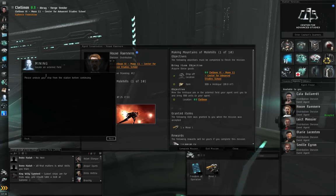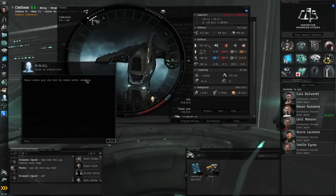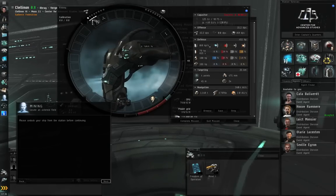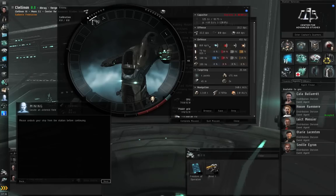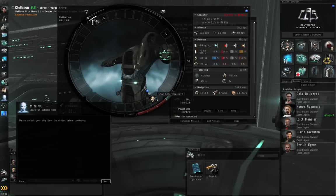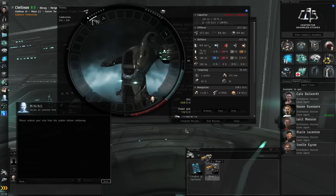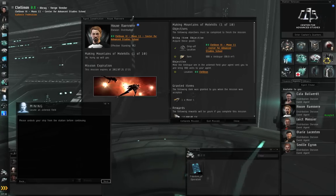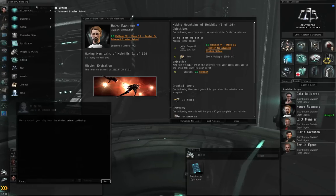The in-game tutorials will throw text at you — you can read through it at your leisure. Basically, we need to go to the fitting window. Remember that your ship doesn't have any abilities in and of itself aside from flying around, having a warp drive, and jumping through stargates. If you want your ship to do things, you need to fit a module. We have a weapon module, an armor repair module, and now a mining module. Left-click and drag, drop it onto the center of the fitting window, then close the fitting window. You can find the fitting window in station services or from the EVE menu.